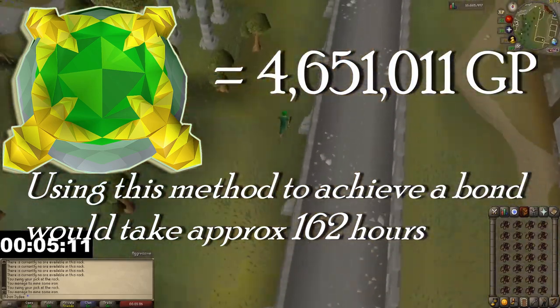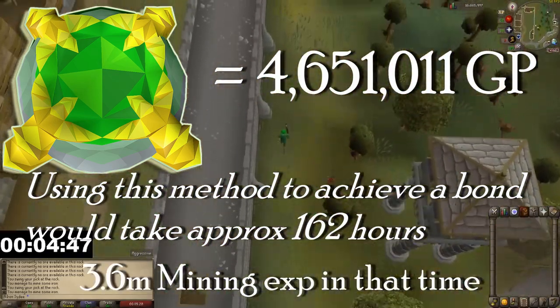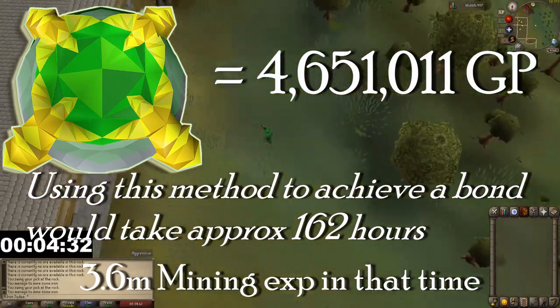At the time of this video a bond costs 4.6 million gp, so using this method to achieve a bond would take approximately 162 hours. You'd also gain 3.6 million experience in mining in the time it took you to do this.